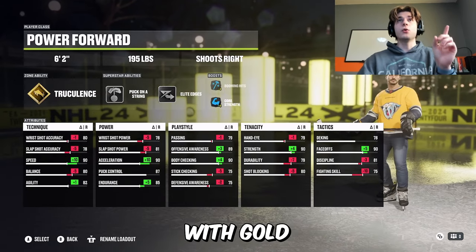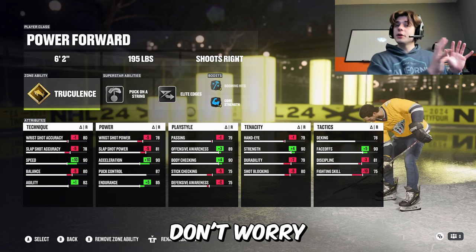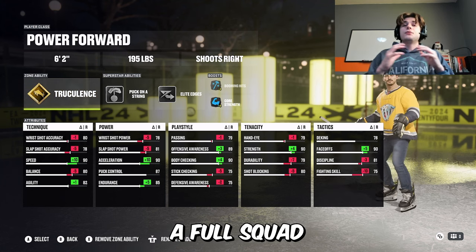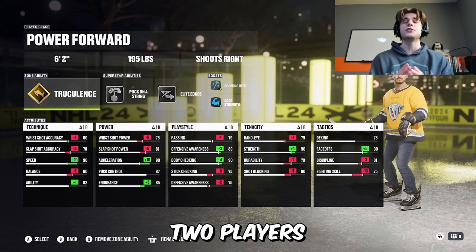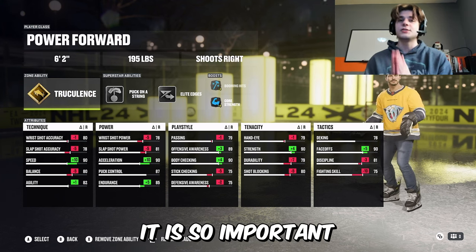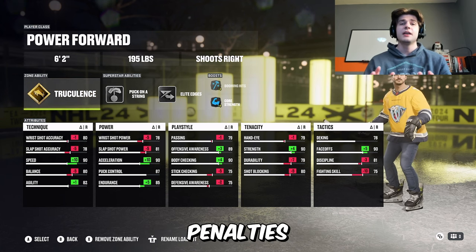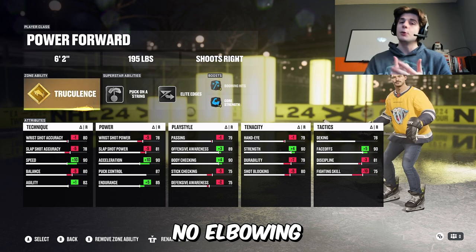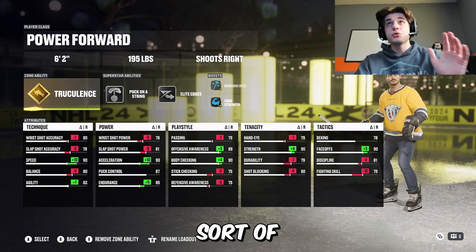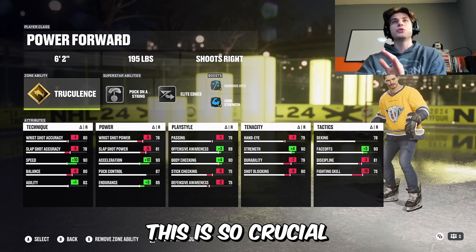The first build is a Power Forward with Gold Truculents. If you're trying to build any type of team comp, don't worry as much if you're playing solo drop-ins about having Gold Truck, but if you're playing with a full squad or even just two players, one of you guys should have either Gray or Gold Truculents. It is so important in Threes Eliminators because there are no penalties — no interference, no elbowing, no charging. Please, one of you guys, run some sort of Truculents. Being able to disrupt the enemy team with this is so crucial.